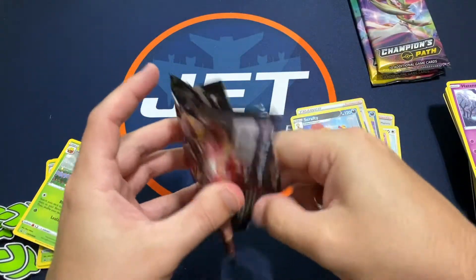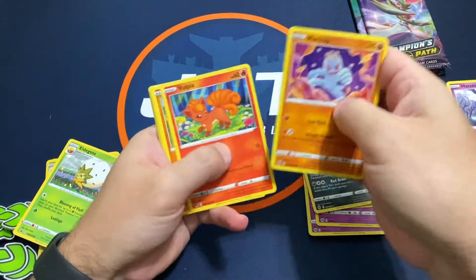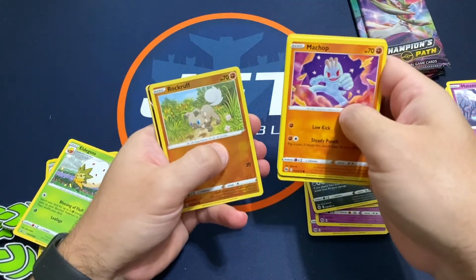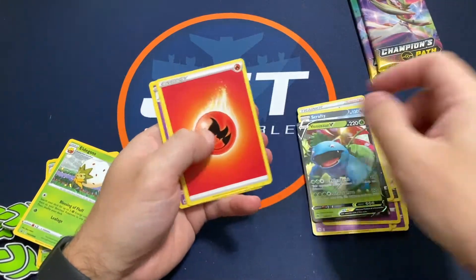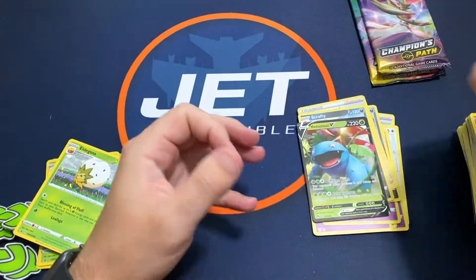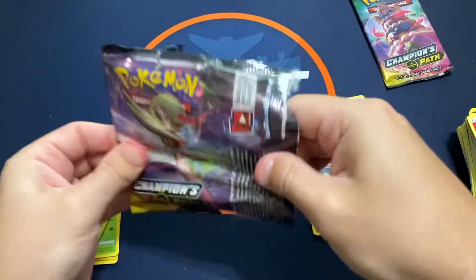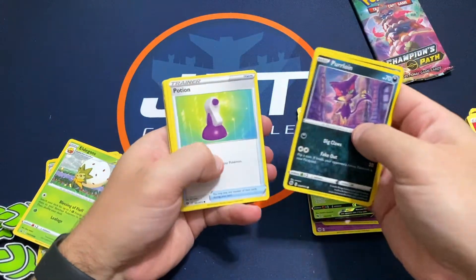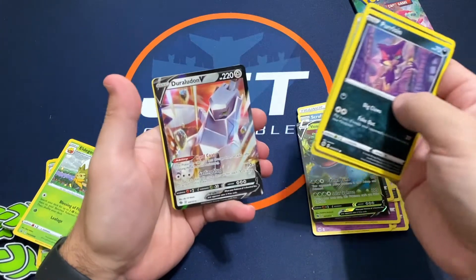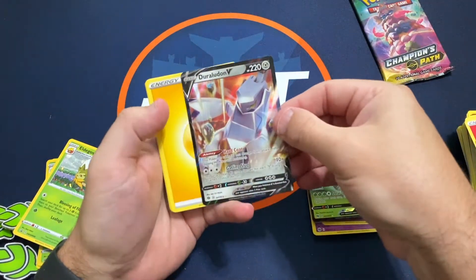I feel like most of the videos I saw they were pulling several V's out of several packs, so I thought certainly I might get one or two. I got something here and it is a Venusaur V - okay, not bad! We got something else here and it is a Duraludon V. Duraludon V okay.